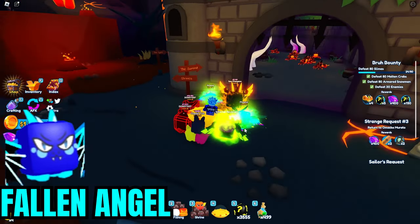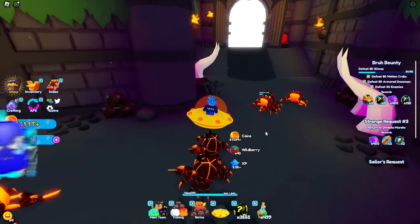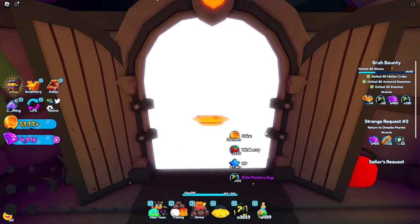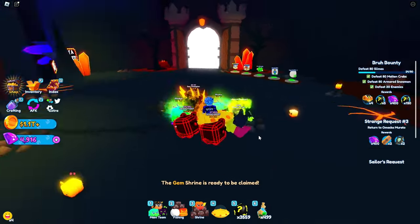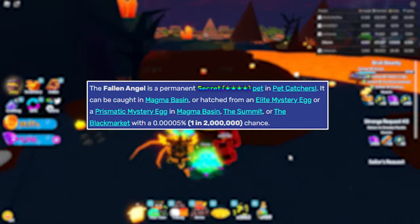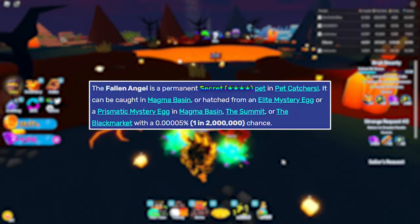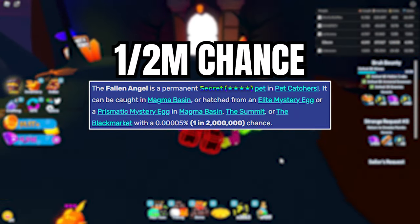The next secret pet is the Fallen Angel. You can have a chance to hatch this pet from a bunch of different places: first, Magma Basin; second, the Summit, which is through the gate in this little area; and third, the Black Market, which is also in Magma Basin. You can either catch it when it spawns in the main world or hatch it from an Elite Mystery Egg or Prismatic Egg. The chances of getting it is 1 in 2 million.